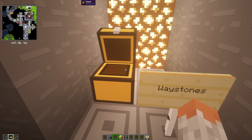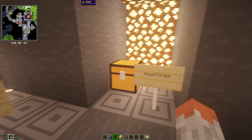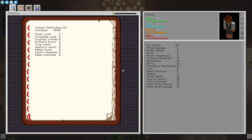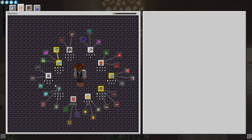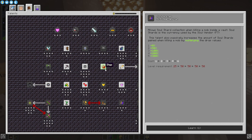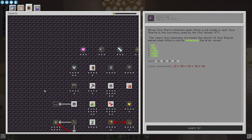Then we have Waystones — they add teleport stones you can use to transport yourself to different locations. You can pick them up in the overworld, but there's also an upgradable system. You have to unlock them to use them, which is why some blocks aren't spawned here yet. They're not available until later, and there's a skill tree where you can look over everything you can unlock.